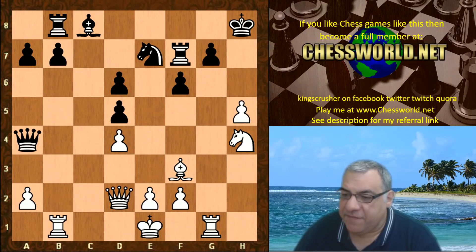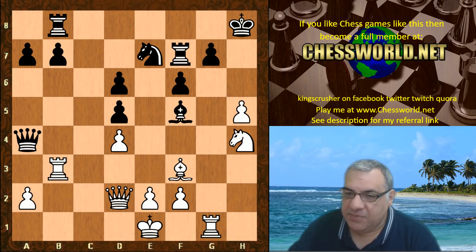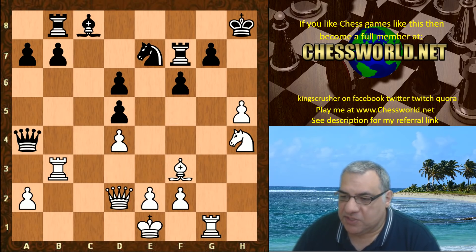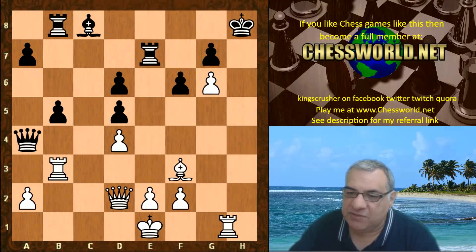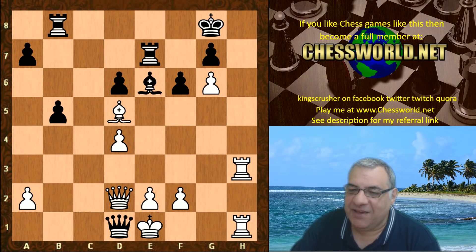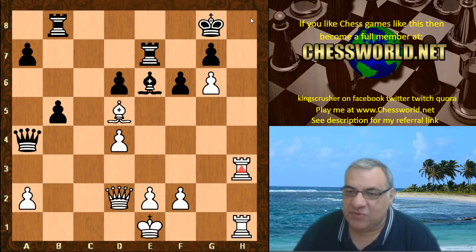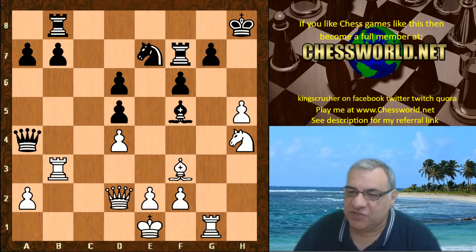Rook b3 was played here. If h6, it seems g5 and this isn't so bad for black. So rook b3, bishop f5 — there are ideas of knight g6 check. If b5, knight g6 check — if we get a passed pawn there, that's really dangerous. This would be a crushing continuation leading to checkmate with the passed pawn covering the escape square. So bishop f5 tries to address the g6 issue.